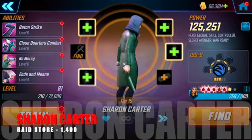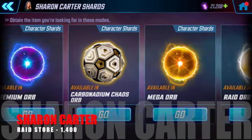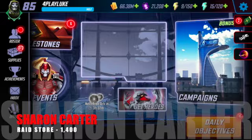Next up we've got Sharon Carter. She's available in the Raid Store for 1,400 Raid Credits. Make sure whenever you see her that you farm her up and get her to a minimum of 5 stars and you'll be laughing.